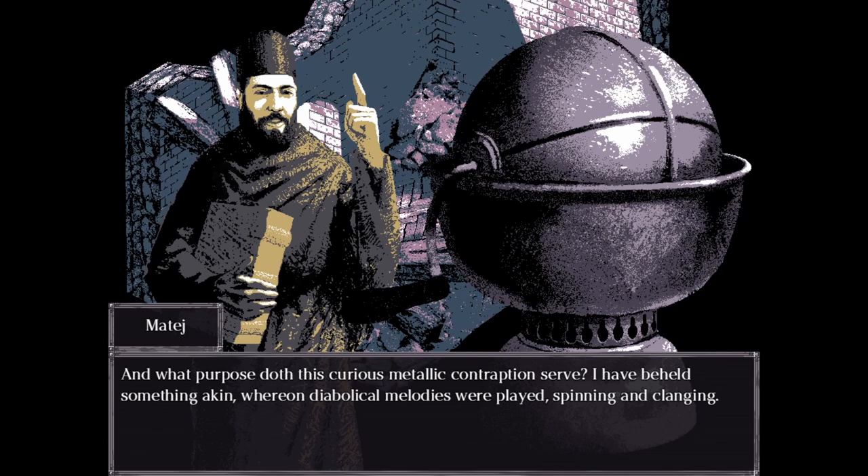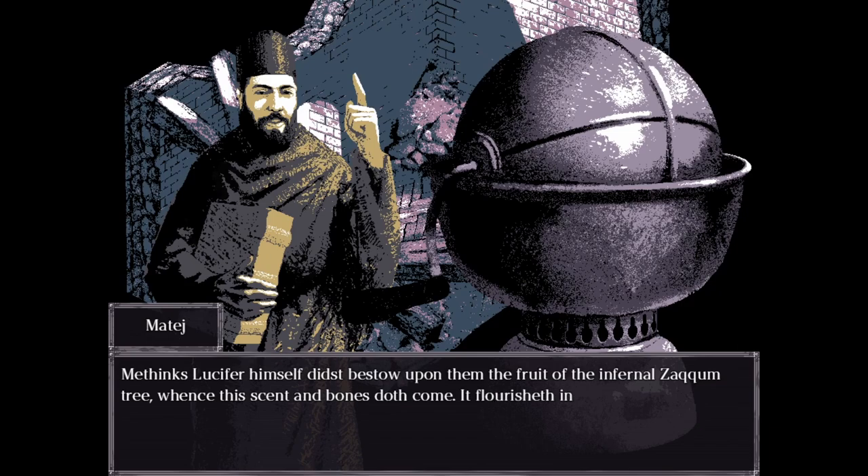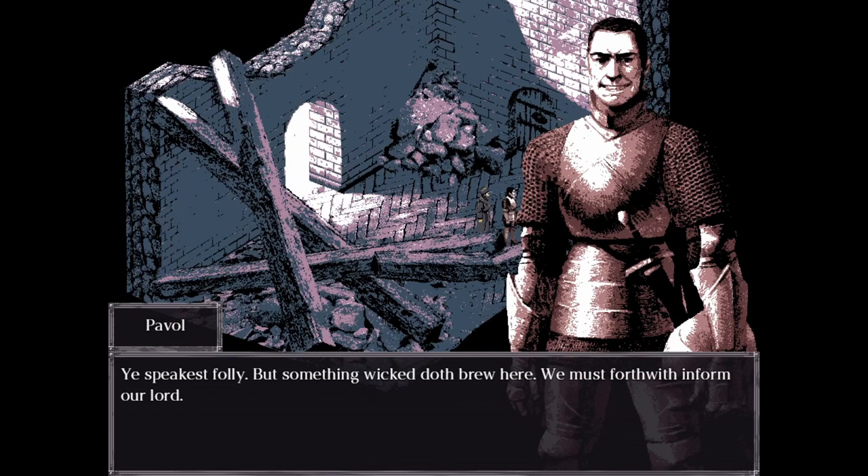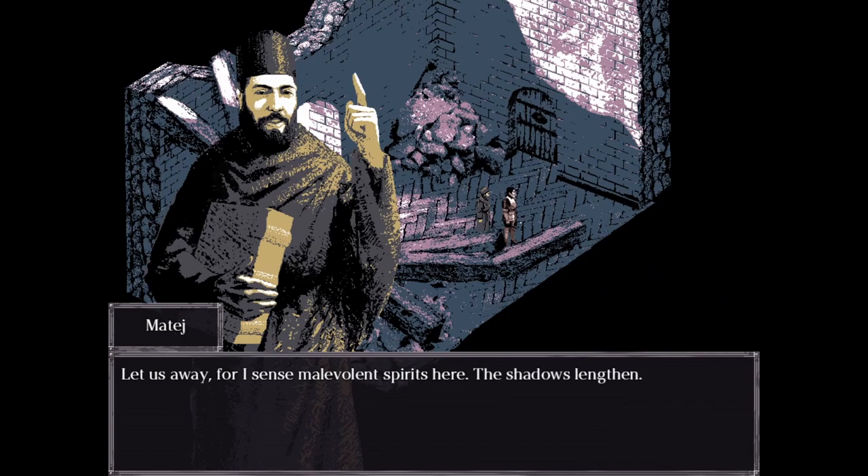"And what doth this curious metallic contraption serve?" "I have beheld something akin — whereon diabolical melodies were played, spinning and clanging." That was supposed to be a joke — he was going to prattle on about how new music was the spawn of Satan, and Pavol is just supposed to be like, "Dude, come on." "But something wicked doth brew here. We must forthwith inform our lord. Let us away, for I sense malevolent spirits here. The shadows lengthen."